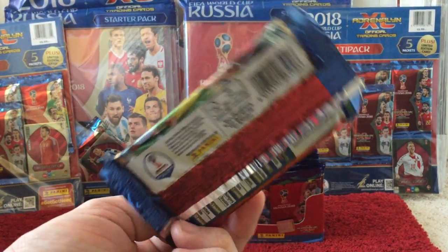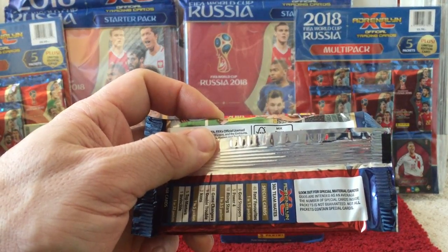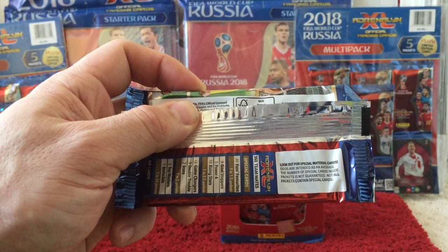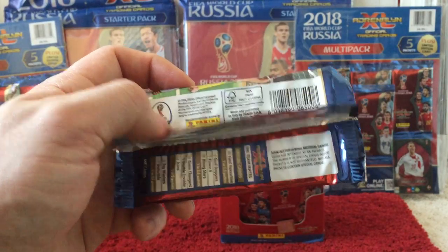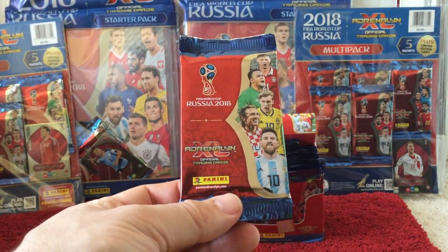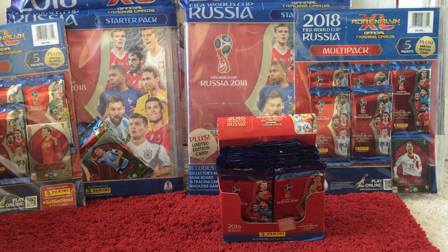It tells you how many cards you get in a packet, and it also says look out for special material cards — odds are intended as an average. I don't know what a material card means, but possibly the plastic ones. We'll open these up and have a look and see what we get.